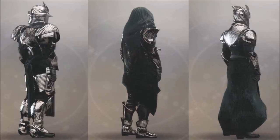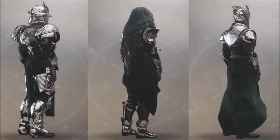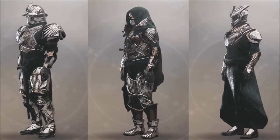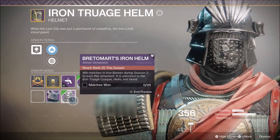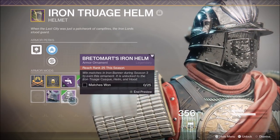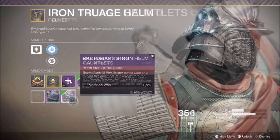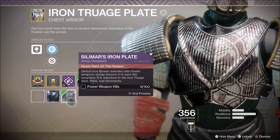Here are the new season 3 Iron Banner ornaments — very silver and very shiny. You can see exactly what objectives you have to complete to unlock all five season 3 ornaments. For the season 3 Iron Banner helmet ornament, you need to reach rank 25 and win 25 matches. For the gauntlets, you'll need to reach rank 15 and complete Iron Banner challenges.